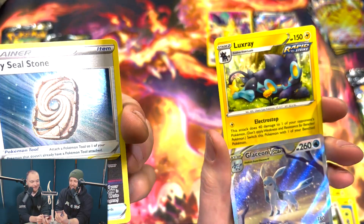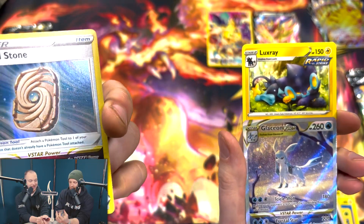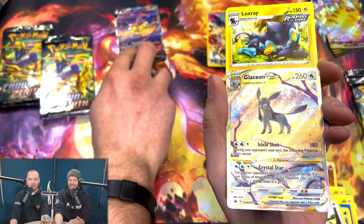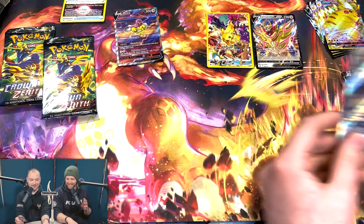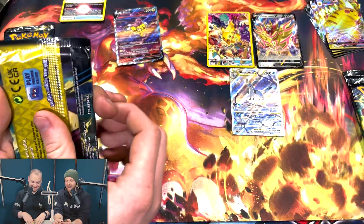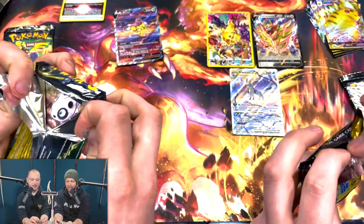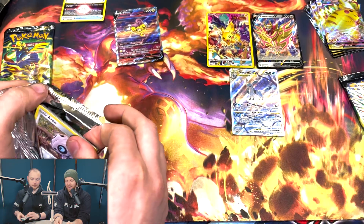I got the Sky Seal Stone, so it's a holo. But is it going to be a $5 worthy one? 2.19. That is a clean sweep to start - 3-0! Even with a Raikou, that's wounding. That is rough. Although, from these packs, the Crown Zenith pulls are ridiculous. The Galerian Gallery makes a massive difference - it's just so much good stuff.